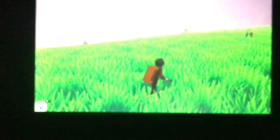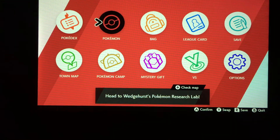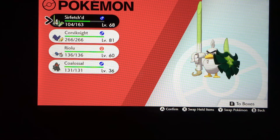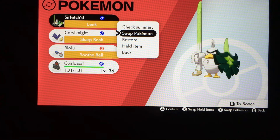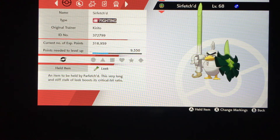And there you have it. The Leek plus Leaf Blade guarantees critical hits. I've already done this three times — that's nine Leaf Blades and they've all been criticals. So I'm pretty sure it's a guaranteed crit. That's by far the easiest way to do it because you don't have to rely on RNG — you're just going to get your critical hits.